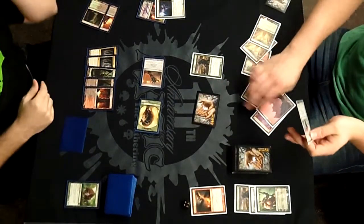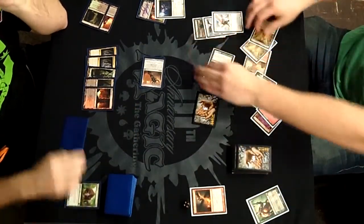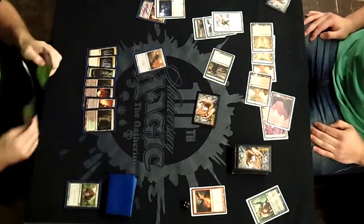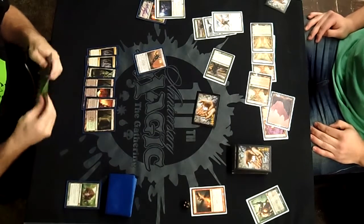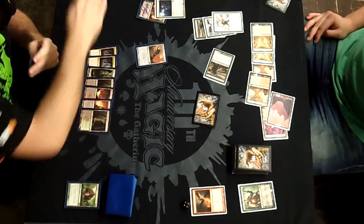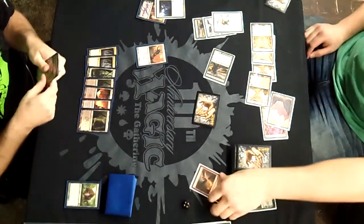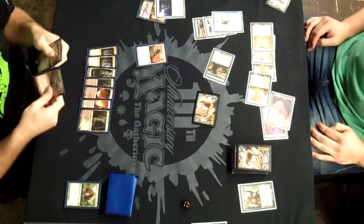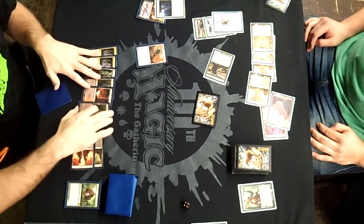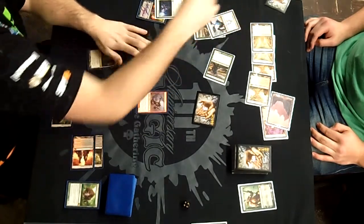In comes a Beast token — I take four, so I'm at 22. If my life total is off, we'll figure it out. Angel of Serenity is really annoying, if you guys haven't figured that out by now — easily one of the better cards in the format. The fact that it was retailing at $7 or $8 when it first came out for SCG is just nuts.